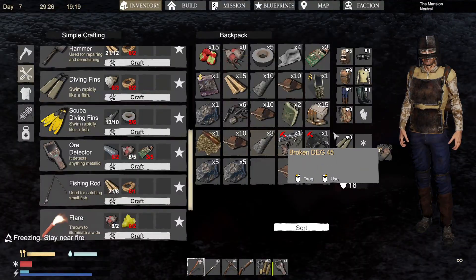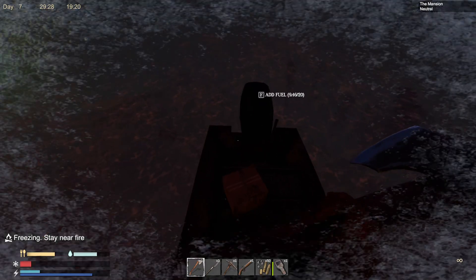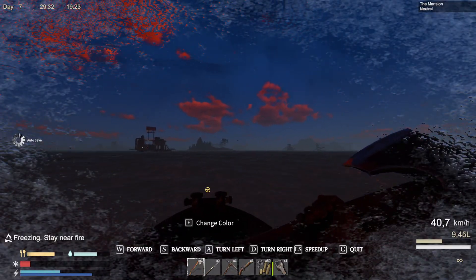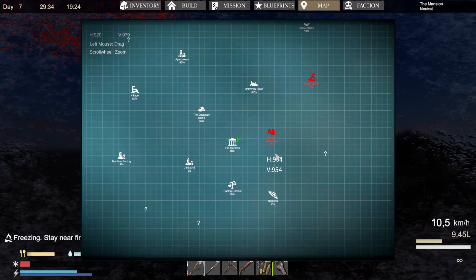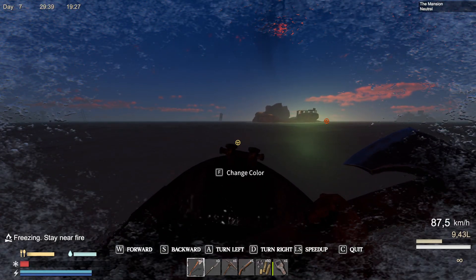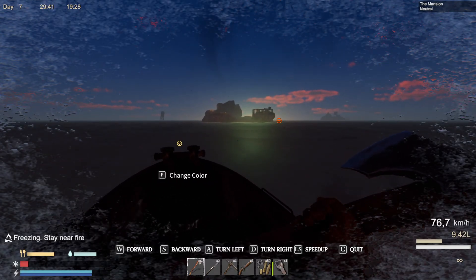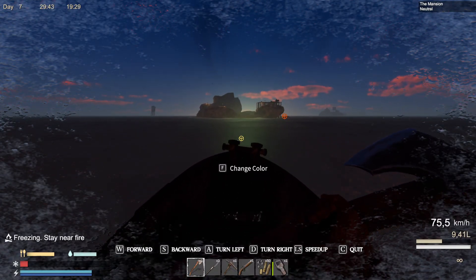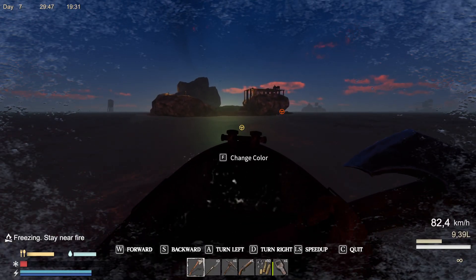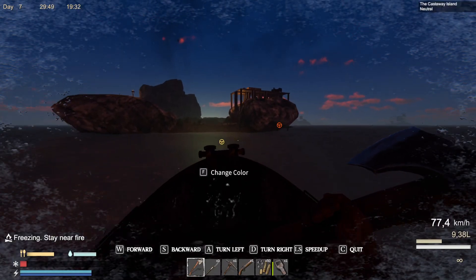Now you could use the flares and some other things to loot during the night, but I don't think it's really worth it to be honest. Also, if you have two boats you can just leave the other one as a marker, so you don't have to put lanterns all over your island because you'll see where your island is based on the spare one over there.